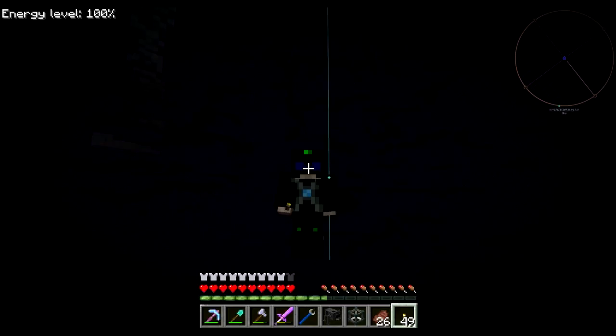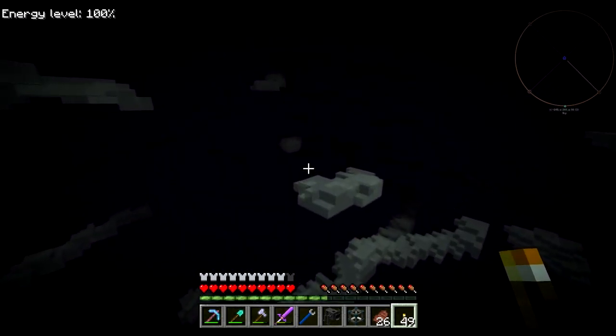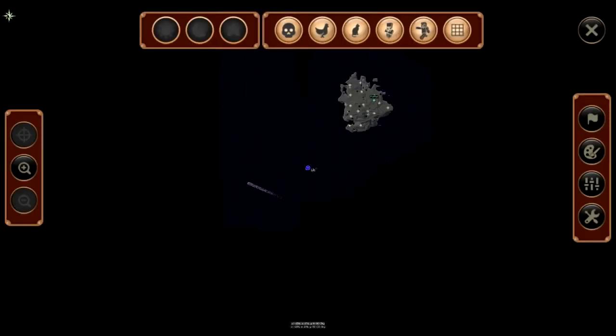Hey Riley, how's it going? Start of a new episode, start of a new way of doing things. I'm out in the End at the moment collecting some draconium. I've already raided the main island — all those dots you can see are torches that I placed wherever I ran my digital miner.